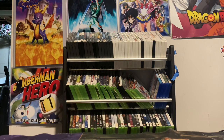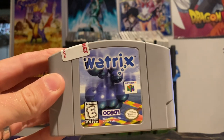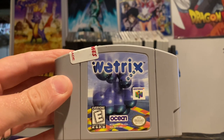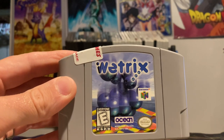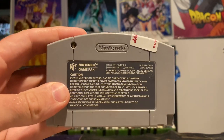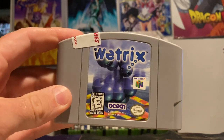Next, let's toss in a puzzle game coming in at $15.75 — Wetrix, which has been slowly climbing in price. I think people are slowly waking up to this one. Overall it's a very enjoyable puzzle game that's got a lot to it and can really hook you in. I went into this one with no expectations and was pleasantly surprised by it. So if you're looking for a fun puzzle game for the Nintendo 64, check out Wetrix.